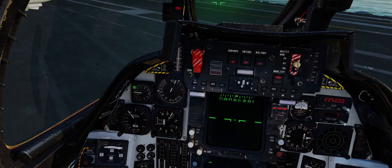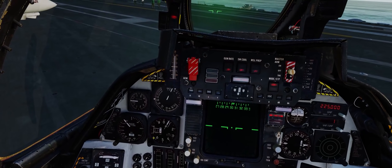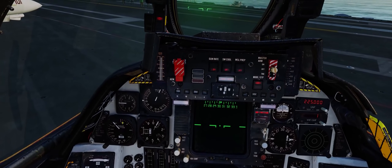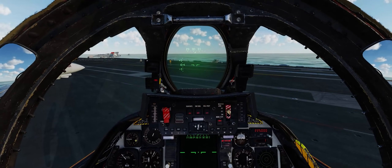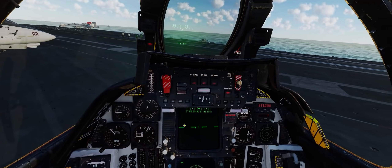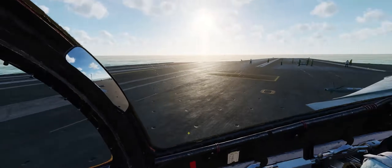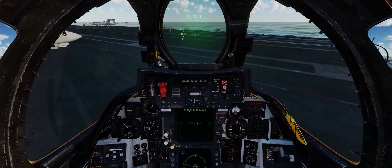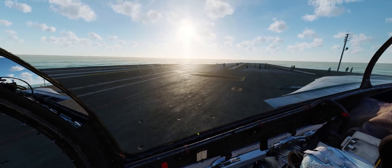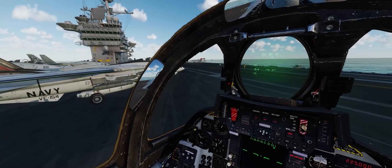We'll uncage our radio altimeter and give it a push to test it. VSI looks good, altimeter looks good — almost 100 feet off the ground, that's about the height of the carrier over the water. Airspeed zeroed out. Sounds like Jester is plugging in our waypoints in the back seat. Keep in mind the lantern pilot control mod does work in the F-14A, and that's what we're going to be using today to drop our GBU-16s.